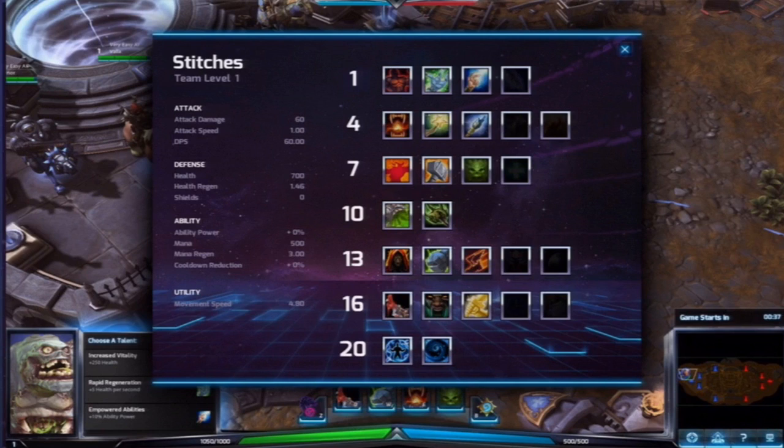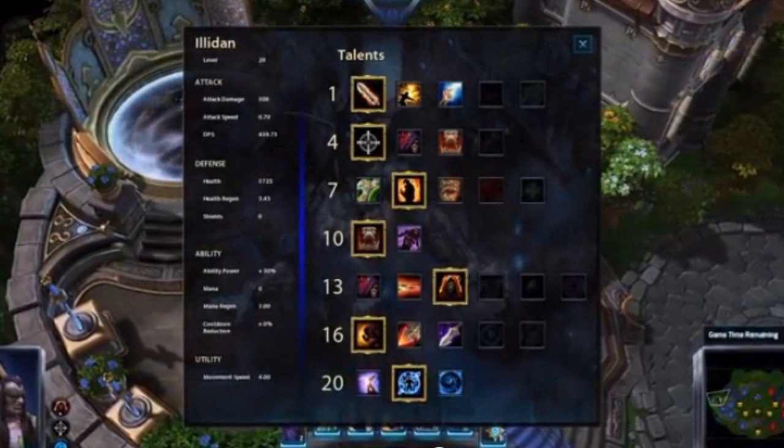Now unlike other MOBAs, your Q, W and E skills will all be unlocked when you start the match, and you will gain your ultimate at level 10. In Heroes, you will have the option of choosing between two ultimates, depending on which will be more beneficial to your current situation. Maybe you want an ultimate that will help you win teamfights, or maybe you would rather an ultimate that will allow you to travel across the map.